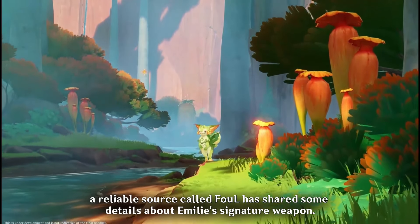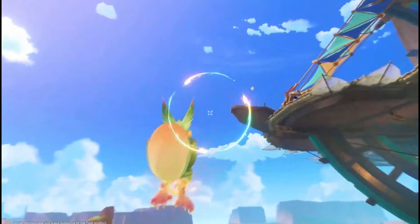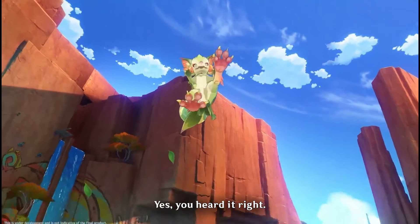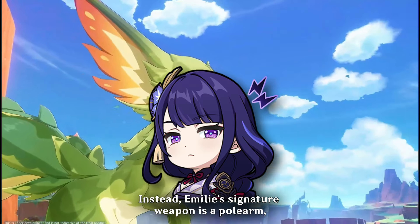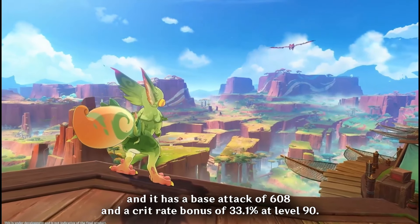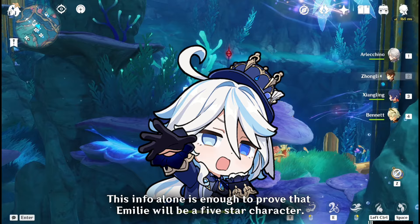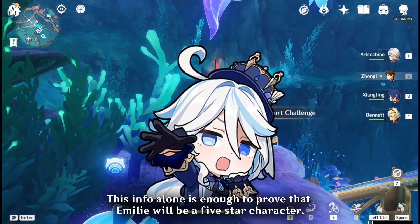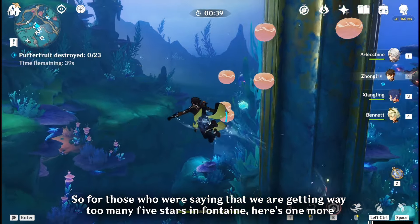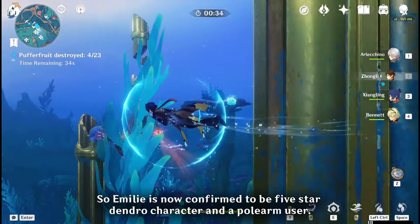Just an hour ago, a reliable source called Foul shared some details about Emilie's signature weapon. According to them, Emilie will not be a catalyst user — she is not going to use a catalyst. Instead, her signature weapon is a polearm, with a base attack of 608 and a crit rate bonus of 33.1% at level 90. This confirms that Emilie will be a 5-star Dendro polearm character.